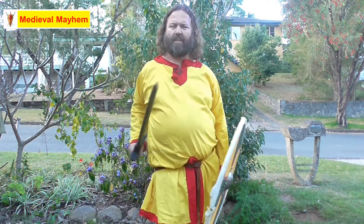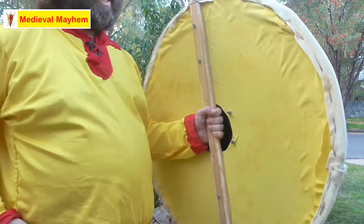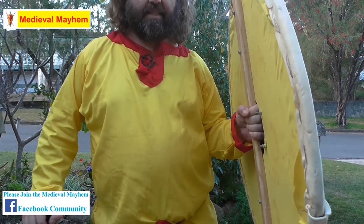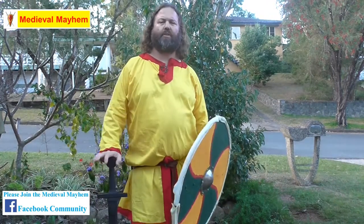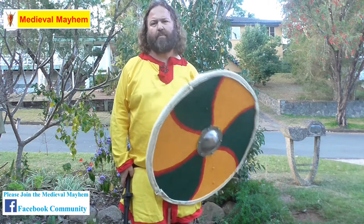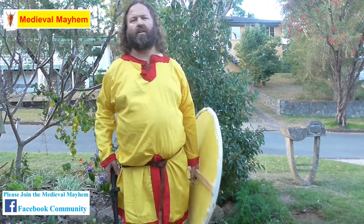So what could a shield boss be used for then? Well, let's take a look at the other side of the shield boss and we'll find out. You see here — my hand is actually now inside the shield where that hole is. And what that does is it changes the point of balance of the shield. That is the centre of gravity, and it enables me to hold my shield for a lot longer without getting quite so fatigued.